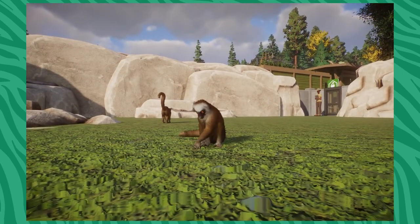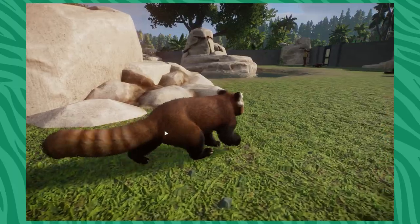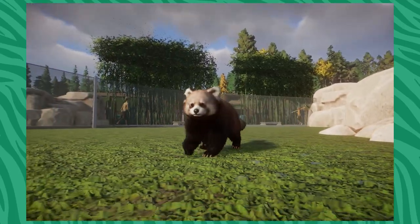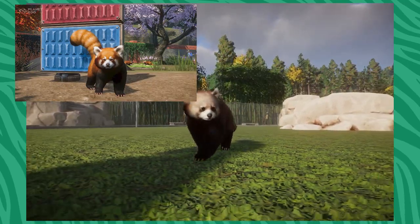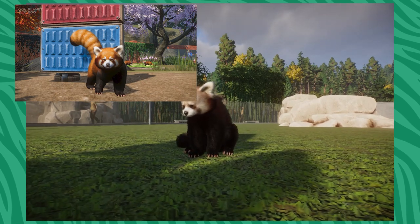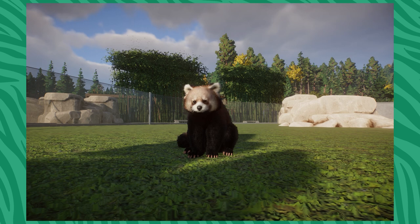These guys are super adorable and perfect for any Madagascar section. Moving over here, this is my number one mod of the entire 1.10 lineup — this is Gaboi's Red Panda Remaster. I'm going to put up a comparison picture. This is incredible. It adds one new variant, which is the lighter-headed version — that would be the Himalayan Red Panda. There are two subspecies of Red Panda: the Chinese and the Himalayan.